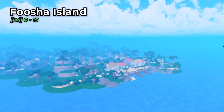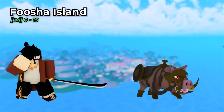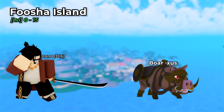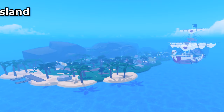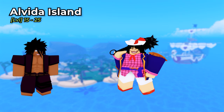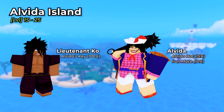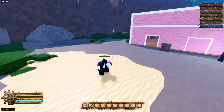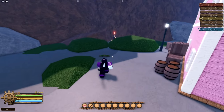The first island is Fusha Island at level 0-15. The bosses here are Higuma, with a 35% chance to drop Higuma Katana, and Boraxus, who drops nothing. East of Fusha is the second island, Alveda Island, at level 15-25. The bosses here are Lutenico, with a 100% chance to drop Alveda's key, and Alveda, who has a 15% chance to drop Alveda's hat, which gives 25 HP, and Iron Mace at 10%. You can become a Pirate at Alveda by talking with the notable Pirate NPC, located here.